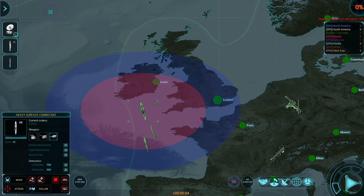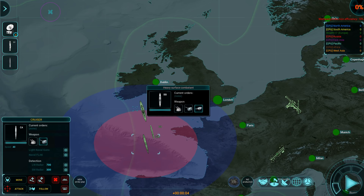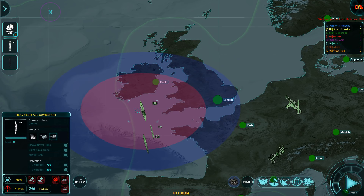Next is the heavy surface combatant — the BB, the battleship. They come with naval flak, light naval guns, and heavy naval guns. Something important: at some point both the destroyer and heavy cruiser give up their light naval gun, losing the ability to strike land-based targets. That capability becomes exclusive to the aircraft carrier and battleship — unless of course you research cruise missiles, especially nuclear-tipped cruise missiles, which can do damage against shore-based targets.